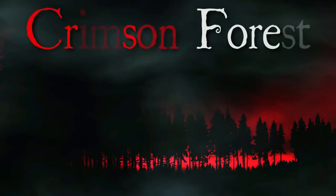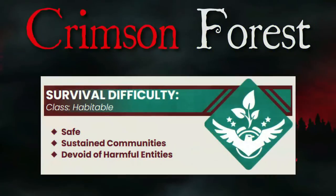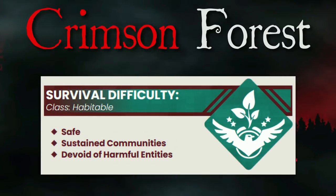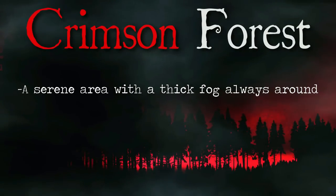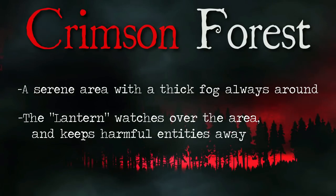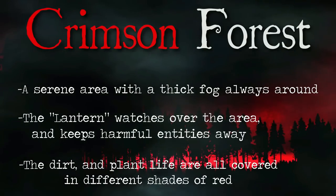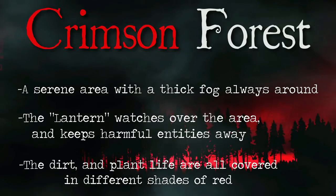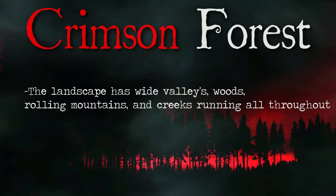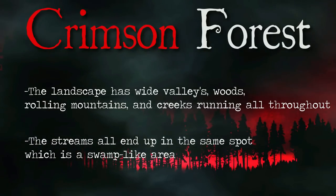The Crimson Forest is an enigmatic sub-level found on Level 9.1 in the Backrooms. This level is classified as class habitable — it's safe, there are sustained communities here, and it literally has no harmful entities. The Crimson Forest is a serene area with a thick, cool fog that hovers around most of the time. The entity called the Lantern watches over this area and keeps all harmful entities away. The dirt and plant life are all covered in different shades of crimson — thus the name. The forests are very expansive and mostly unmapped, but well-known areas have wide valleys, woods, rolling mountains, and creeks running throughout, all ending up in a wetland swamp area.